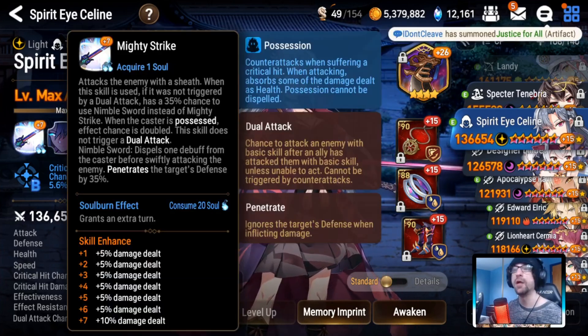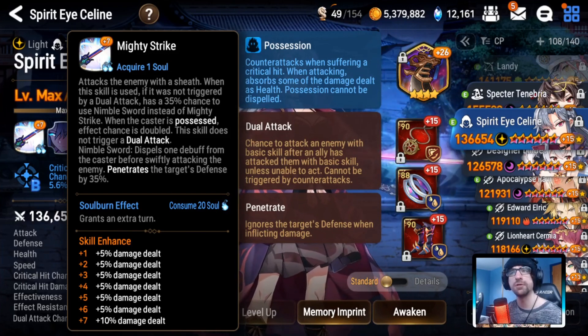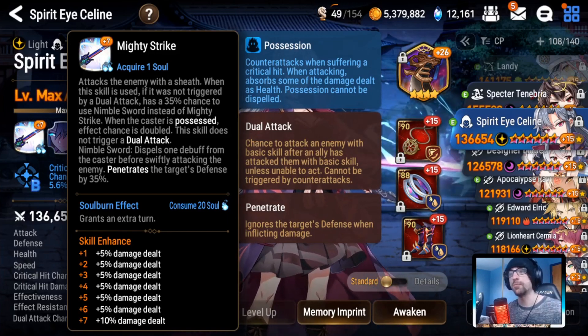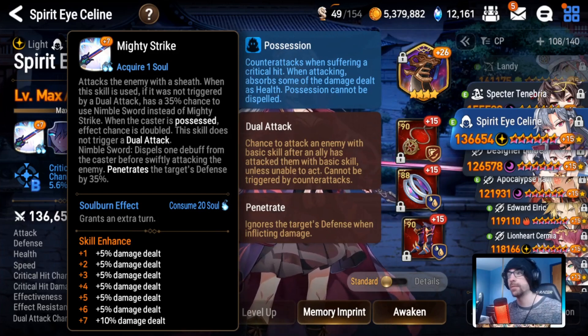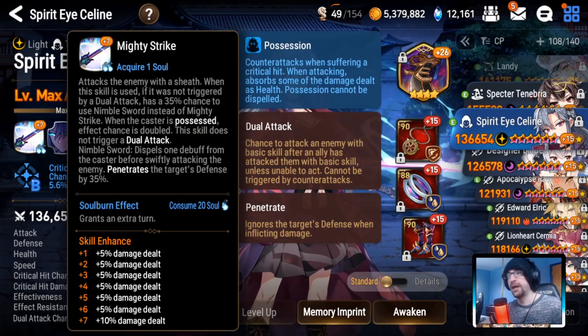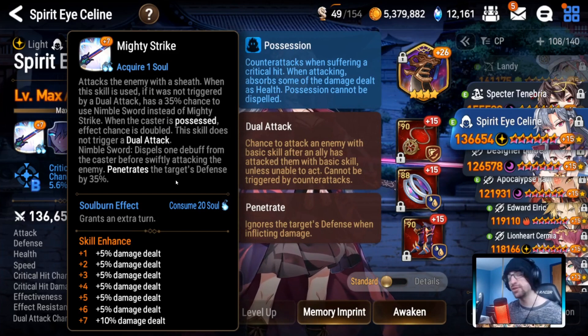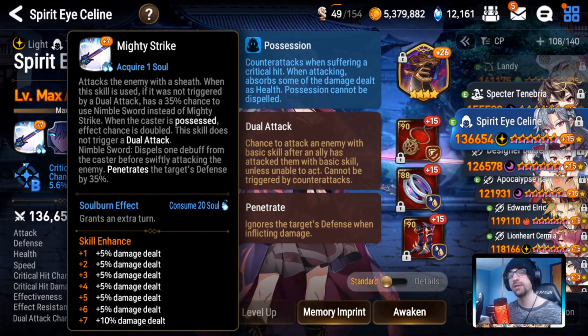So let's go to S1. S1 originally was Mighty Strike: attacks all enemies with a sheath. When this skill is used, if it was not triggered by a dual attack, has a 35% chance to use Nimble Sword instead of Mighty Strike. When the caster's possessed effect is doubled, this skill does not trigger a dual attack. Nimble Sword dispels one debuff from the caster before swiftly attacking — the enemy penetrates the target's defense by 35%. Soul burn effect costs 20 souls, grants an extra turn. The main issue with this skill is that it's inconsistent — you're not getting Nimble Sword every turn, which is really stupid when you have to take a turn to do nothing.